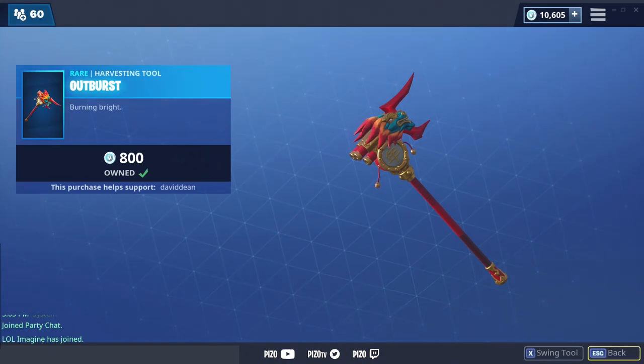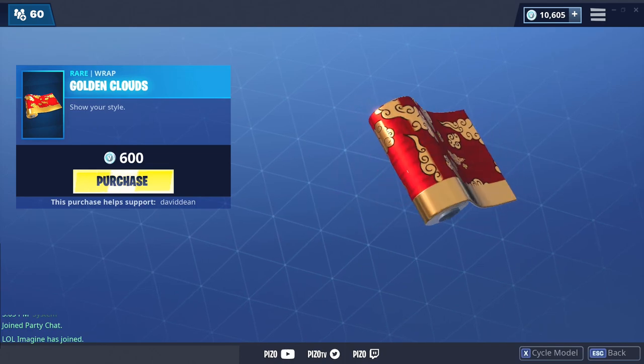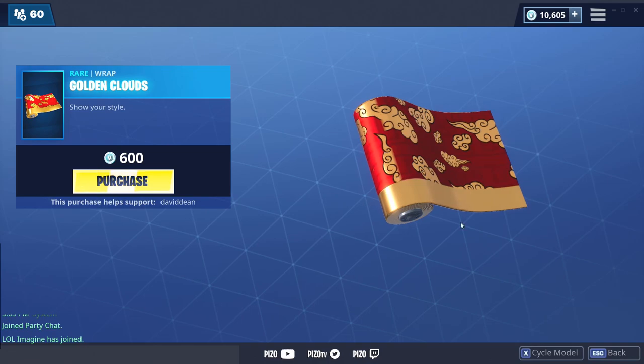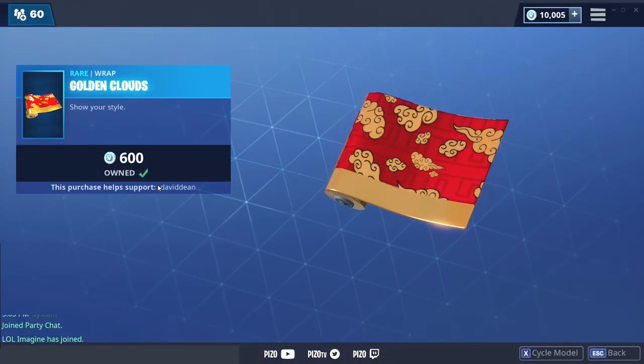Outburst and a new weapon wrap — we got a lot to cover today. Golden Clouds — weapon wraps are probably my favorite new cosmetic item to come to the game. Support creator 'piz zero' within the item shop.